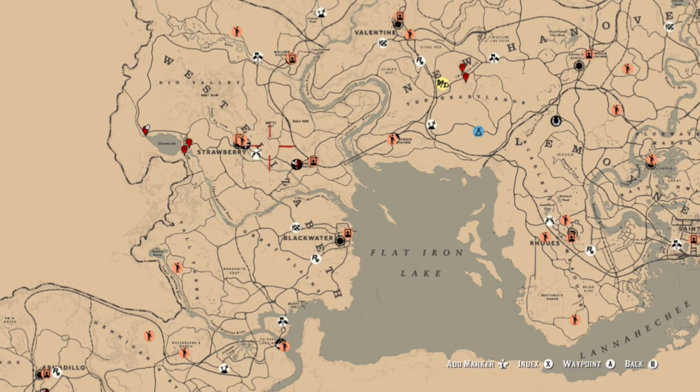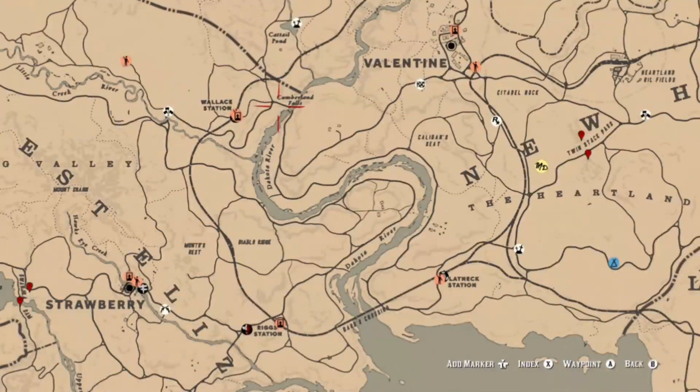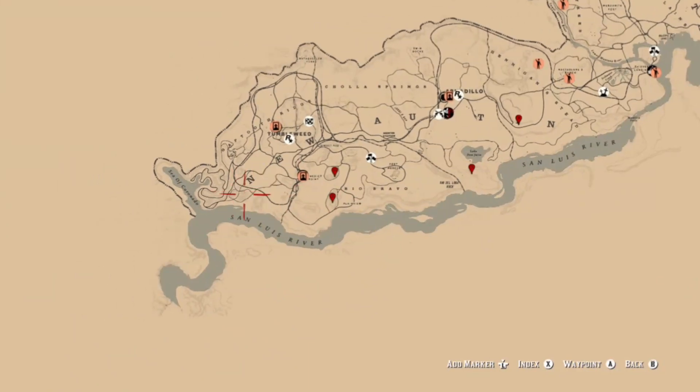You can also find Eagles in Minto's Rest. There's another location near Kumlin Falls where one is perched on the cliff — sometimes it will be a hawk, sometimes an eagle. Don't pay attention to the markers I have set in New Austin, that's for something else, but along those mountains you can find them perched on top as well.